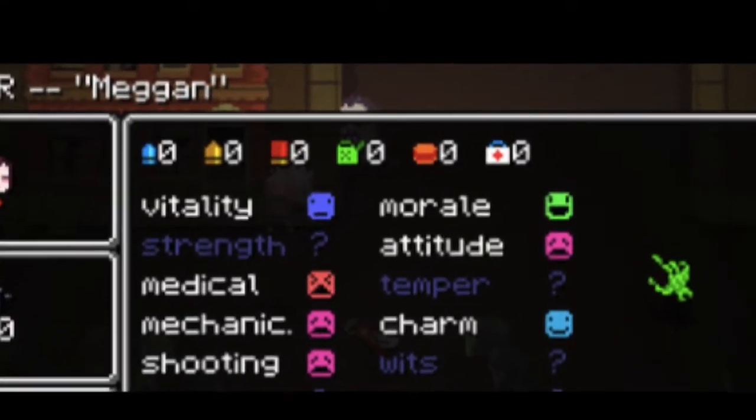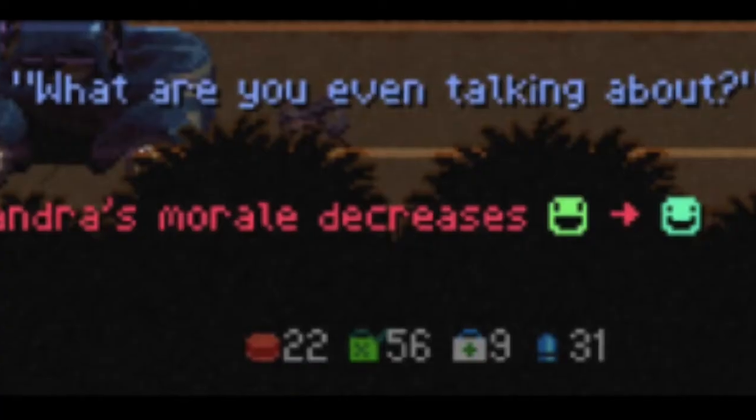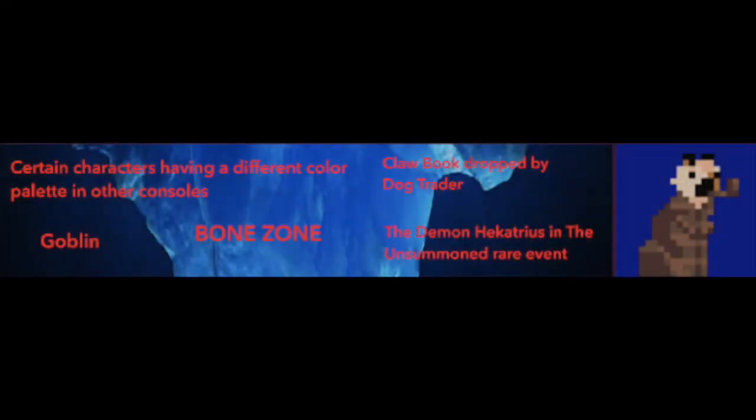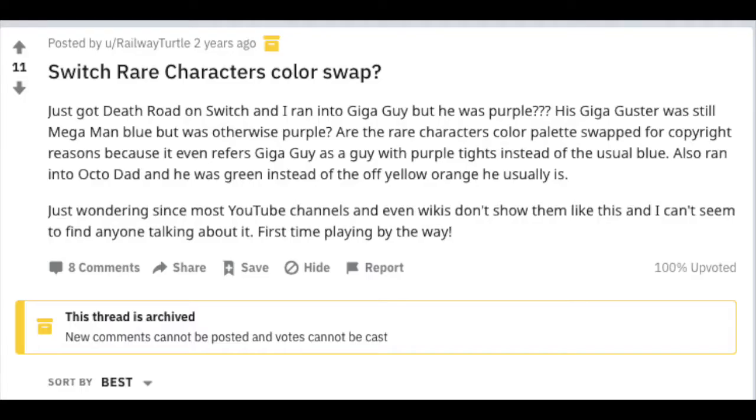Old medical item sprite: In Death Road to Canada, the medical item icon once had a red cross rather than the current green one. Why this was changed is unknown, but you can still see the red cross on one of the medical items.